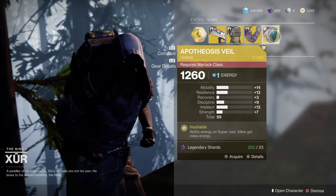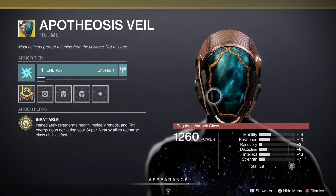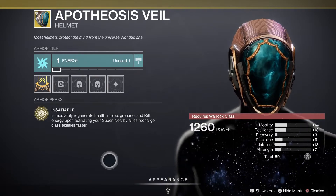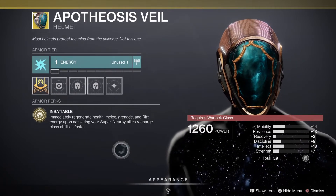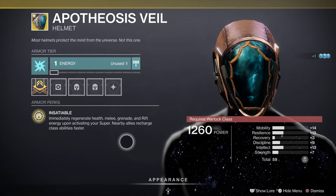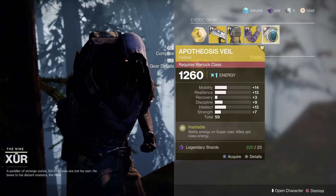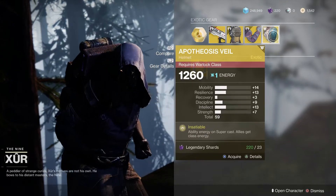First up is the Veil — I can never pronounce these names. This one has a weird art style; I like the front of it but the back is not great. Its perk regenerates health, melee, grenade, and rift energy upon activating your super, and nearby allies recharge class abilities faster. It's not a bad perk — you get health, melee, grenade and rift energy back, plus a team buff. Stat-wise it's an all-rounder. It's 23 shards; not top tier but not rubbish — worth a try if you want to build around it.